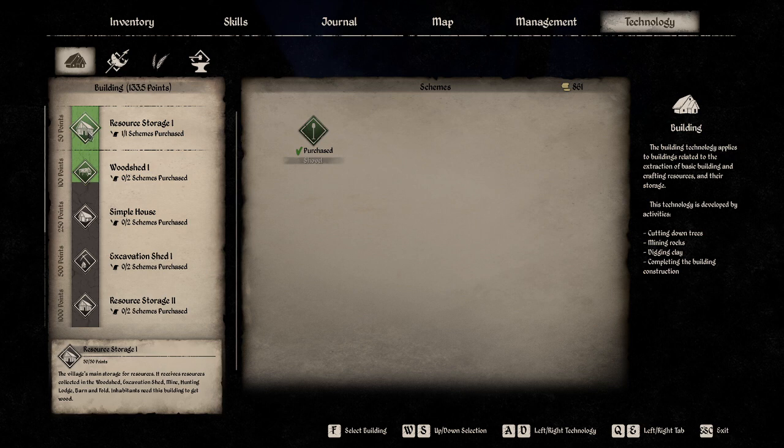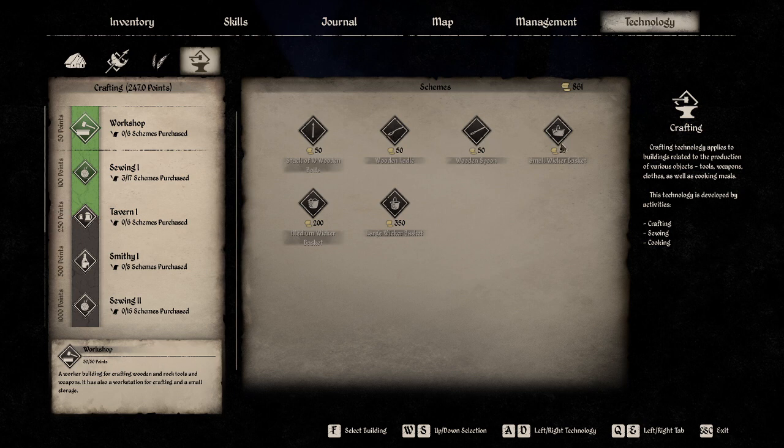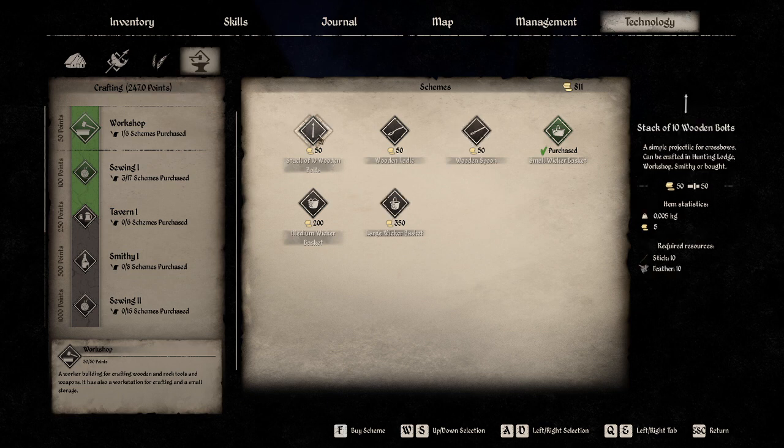Other technology I'm interested in — let's do a quick double check. I'm not worried about the stool or the fence. Hunting lodge — I purchased everything. Food storage — nothing new. Small wicker basket — it's a decorative object, it can be sold! Let's purchase the medium wicker basket too — decorative object, it can be sold. Looks like that's for ten. Let's try it.